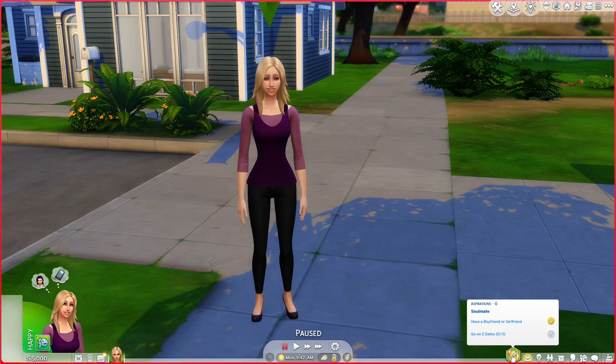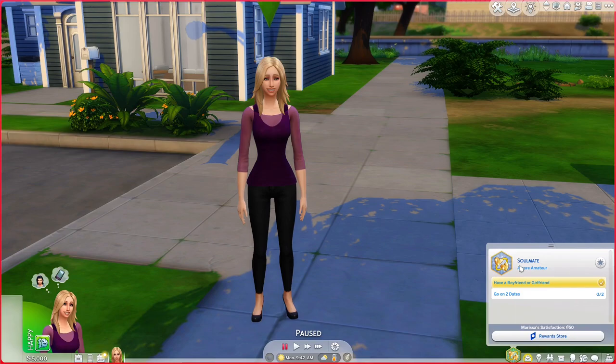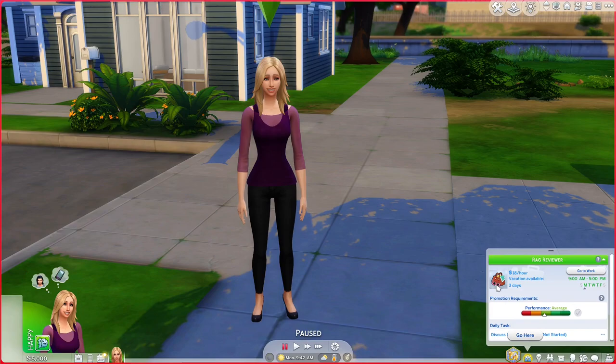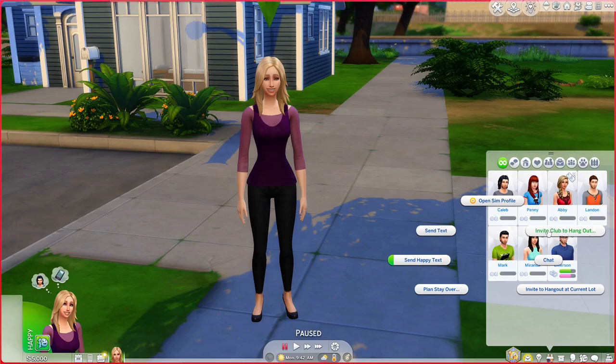She has the soulmate aspiration and works as a rag reviewer in the style influencer career. Her skills are level one in cooking and charisma. Her boyfriend will come later. Marissa's traits are romantic, outgoing, and good, and her aspiration trait is alluring.